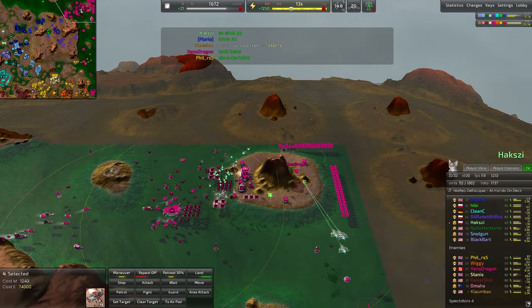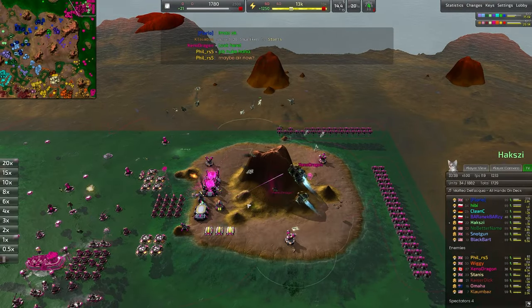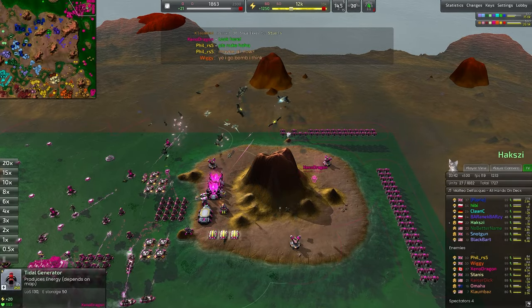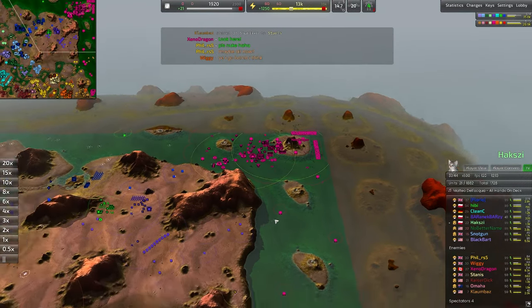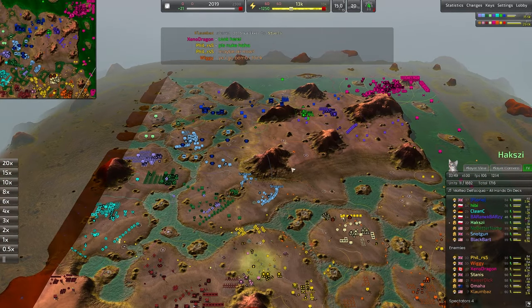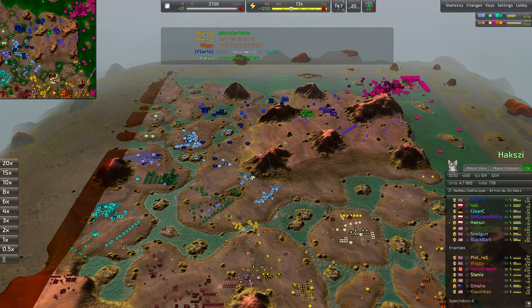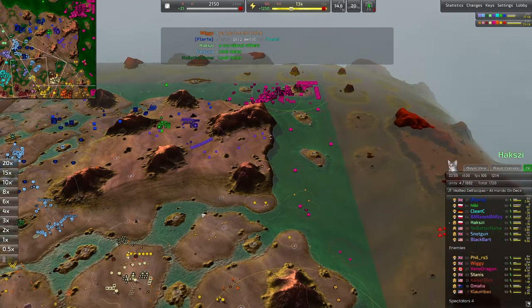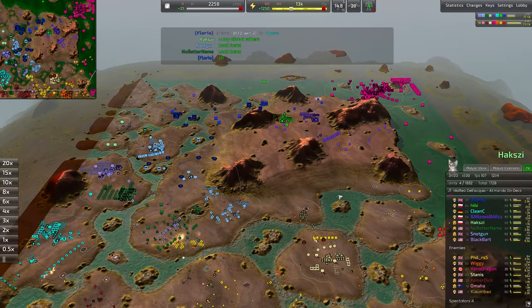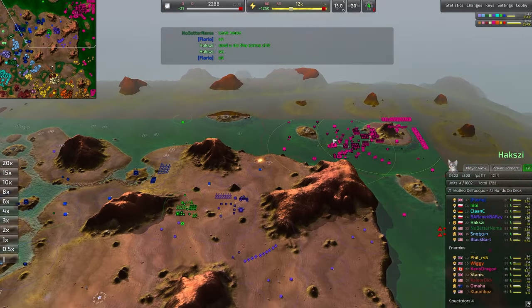Flak turrets obliterating everything over here — definitely prepared for an aerial attack. Anti-air is strong with this one. Xenodragon perfectly deflecting that attack right there. That was the last Hail Mary that the seafoam green commander was going to throw, and with all those bombers down, there's no chance of any more air support. We're going to have to see an entirely new commander go into air if we want to take back control of the air forces.